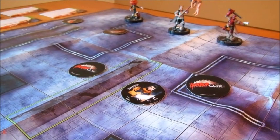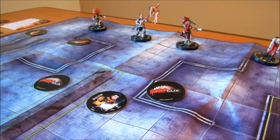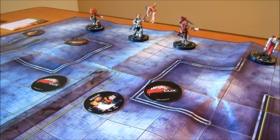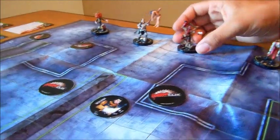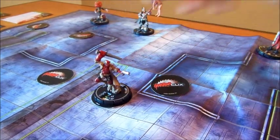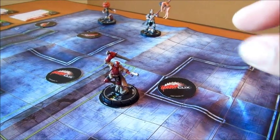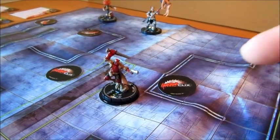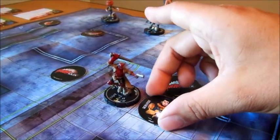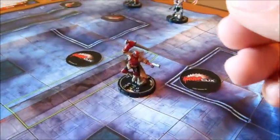After the suspense phase comes the hunting phase — that's when you get to move your monsters. In a 300-point game you're going to get 3 actions per turn. I'll move Hellboy, who has a speed value of 8, and he's going to stop his movement when he gets to the victim. Because he has not slain the victim like an evil character would — he has rescued this victim. You take the victim's pog and put it on Hellboy's card, and it lets you know that he has rescued that victim.